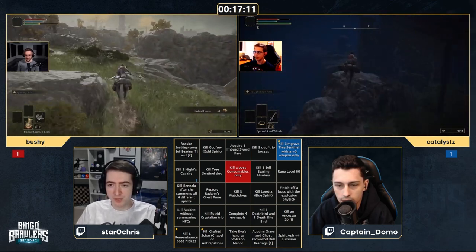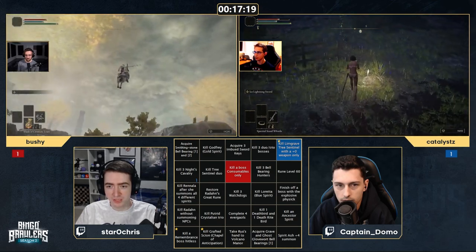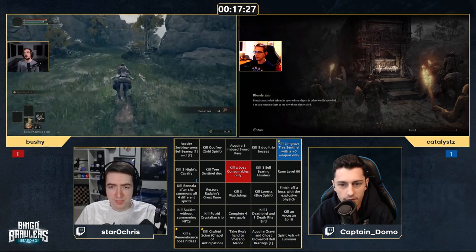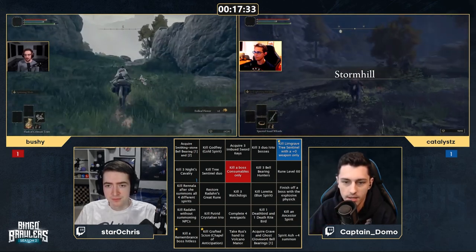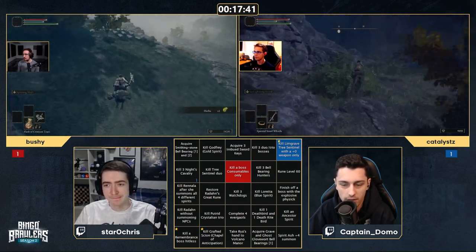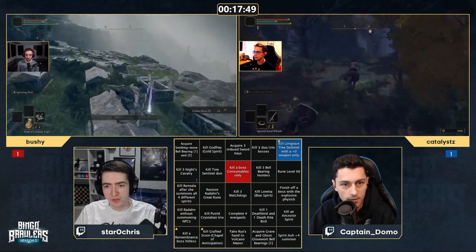Bushy looks to be heading to Third Church of Marika to prep the physic, since he needs the explosive physic square. He might just be pre-prepping there and then going to Caelid to grab a grace. Since Catalyst already grabbed the tree sentinel square, Bushy might be planning to finish off a boss with the explosive physic on grafted scion — a nice combo to go for.